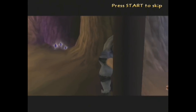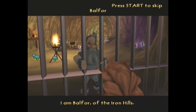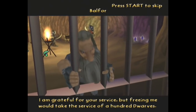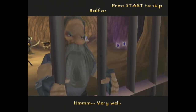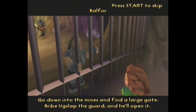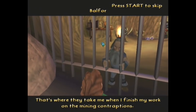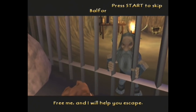A dwarf! Hello, I'm Bilbo Baggins, at your service. I am Balfour of the Iron Hills. I am grateful for your service, but freeing me would take the service of a hundred dwarves, or a thousand elves, or one burglar. Go down into the mines and find a large gate. Bribe Uggslap the guard and he'll open it. When you get through that gate, climb up to the jail — that's where they take me when I finish my work on the mining contraptions. Free me and I will help you escape.